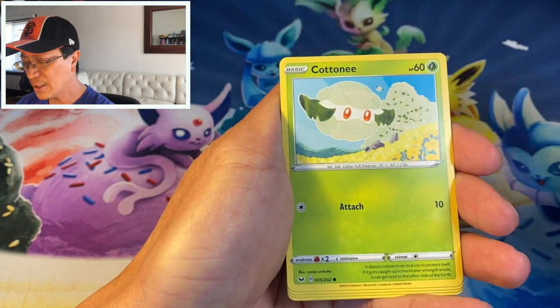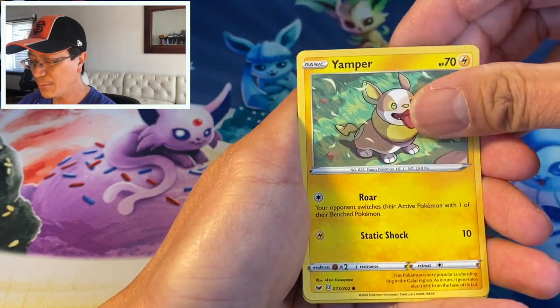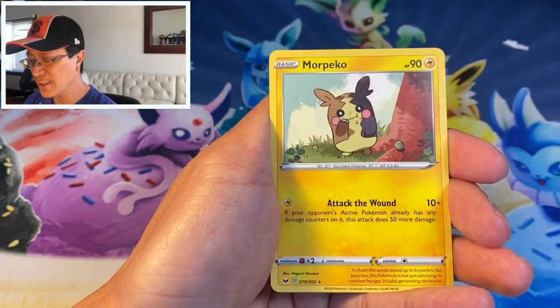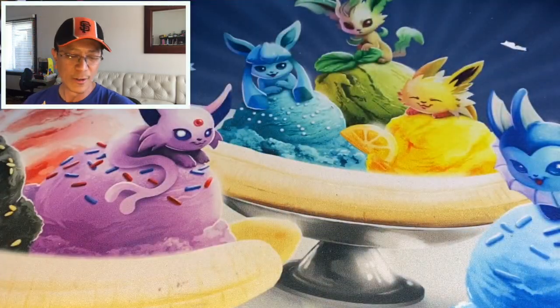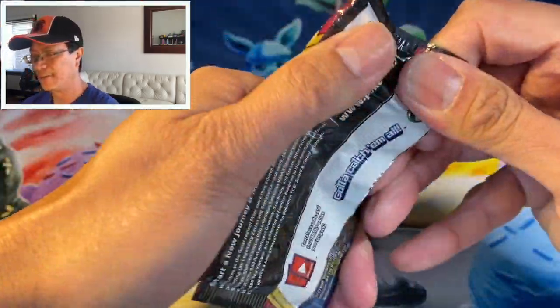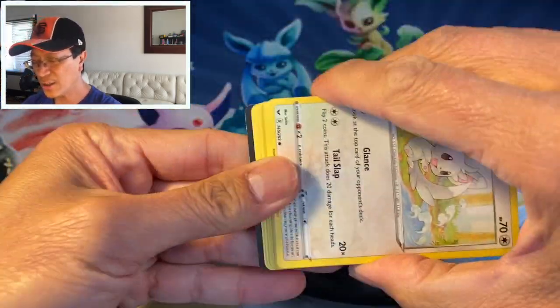All right — Drizzile, Galarian Ponyta, Cottonee, Scorbunny, Silicobra, Yamper, Cottonee reverse, and a Morgrem regular rare. All right, more packs guys — that playlist is awesome, check it out.